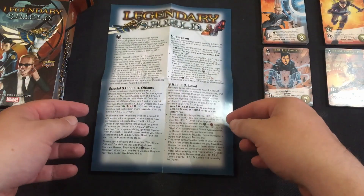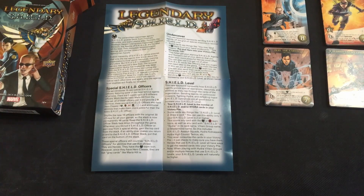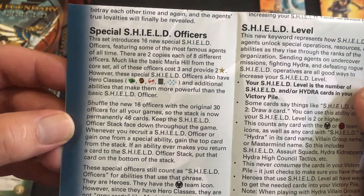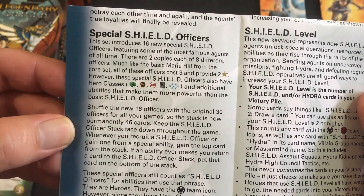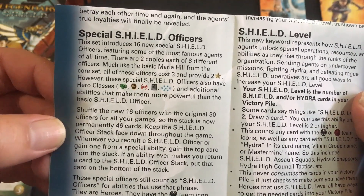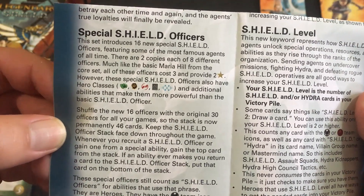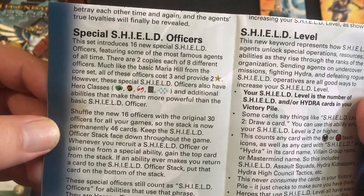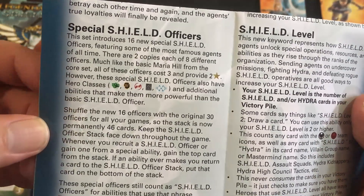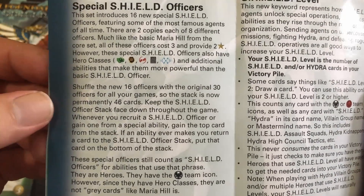Now let's get into the special Shield officers. This set includes 16 new special Shield officers featuring some of the most famous agents of all time. There are two copies of each of eight different officers. Much like the basic Maria Hill from the core set, all these officers cost three and provide two recruiting stars. However, these special Shield officers also have hero classes — Strength, Covert, Attack, Range, and Instinct — plus additional abilities that make them more powerful than basic Shield officers. You shuffle the new 16 officers with the original 30 officers for all your games, so the stack is now permanently 46 cards.